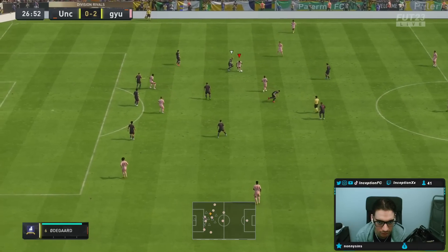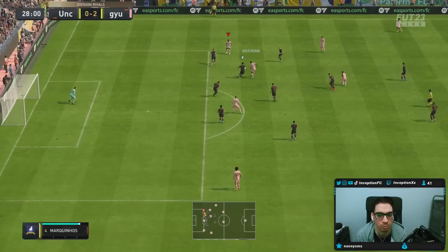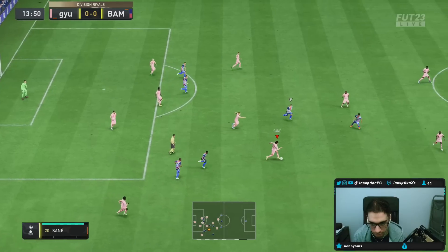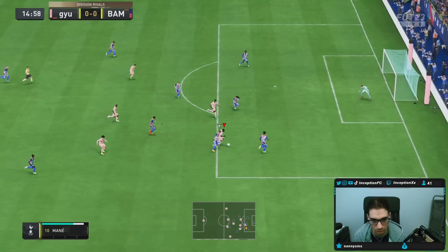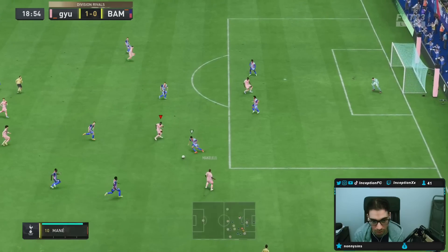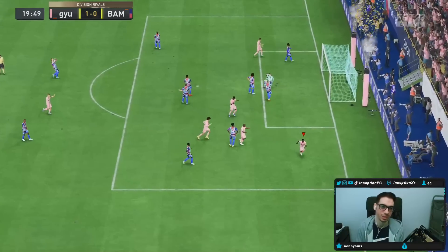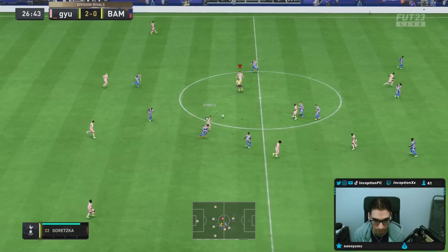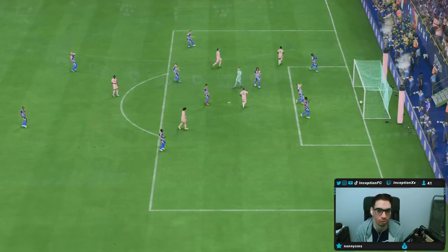We're back in it. Almost got some gem right there, not gonna lie. Look at that — use the physical presence, I like it. That's what you look for right there. Now that we've got the skill moves on my boy Mane, you know how that goes. Got the quickness. Nice, good goal boys, good stuff.